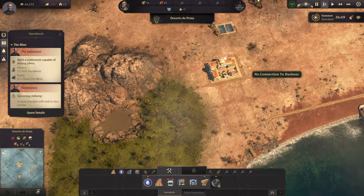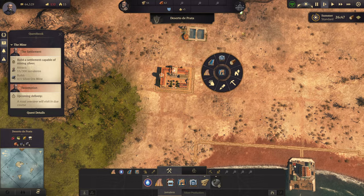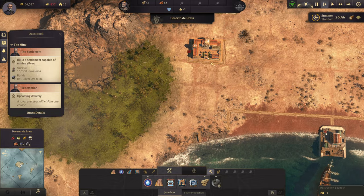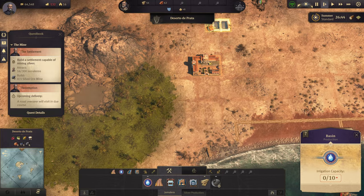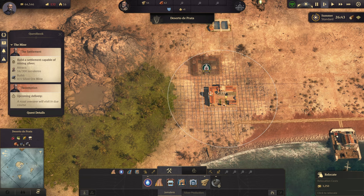We can actually build this base — 35 timber, 35 bricks — so we'll do that right away. We'll destroy this object here and we're already getting a good amount of stuff out of it. This hacienda should be good to start building on pretty soon. I'm going to get rid of these extra roads — we do get a little bit of money out of that actually. I'm going to extend the road kind of on this shore as well.